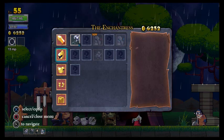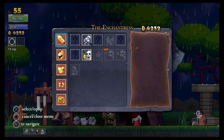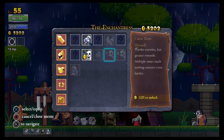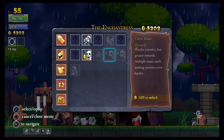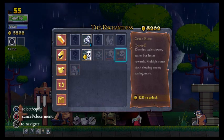What else do we have that on? I think the sword, so we could change the sword to something different. Harder enemies but greater rewards — multiple runes stack making enemies even harder. Grace root: enemies scale lower. Easier but lesser rewards, multiple runes stack slowing it.